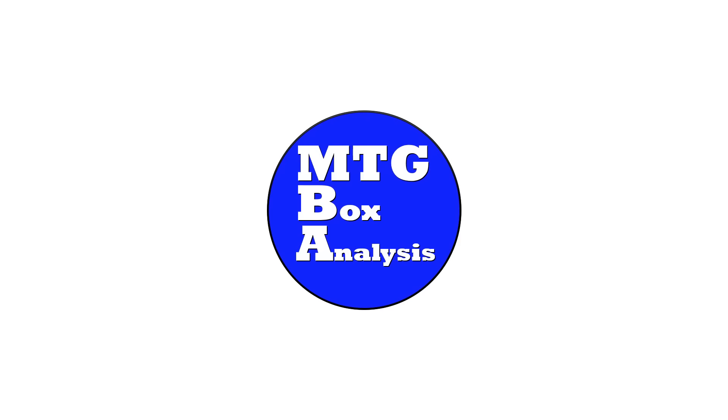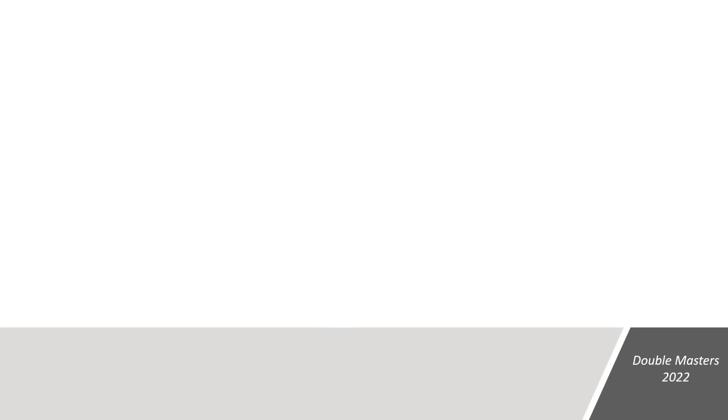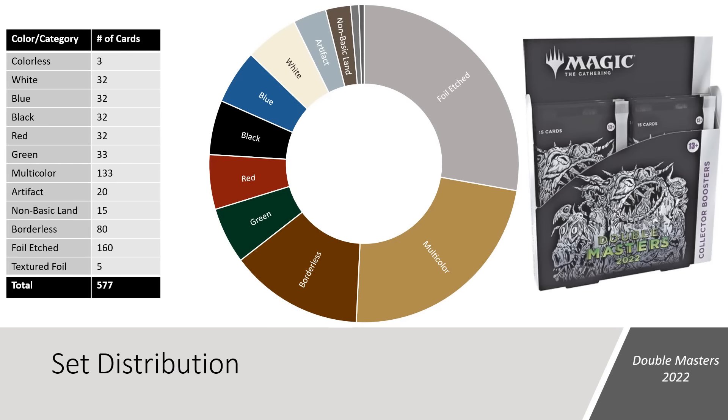Everything's been sorted and inventoried — let's get into the MTG Box Analysis. Double Masters 2022 contains 577 total cards: 332 traditionally framed cards, 80 borderless including common and uncommon, 160 foil etched which are either all rare or mythic, and a new treatment called textured foil — which you just saw me freak out about. In collector boosters, there are no non-foil cards from the main set; the only non-foil cards available are the borderless cards.